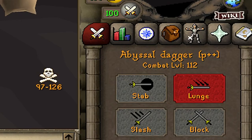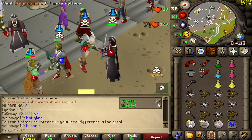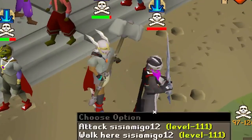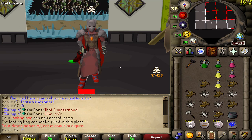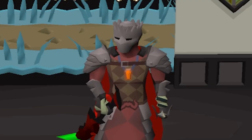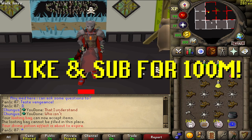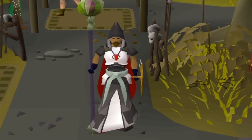We're going to be using my Panic 07 account, which is a maxed med level. We're going to be using lots of different gear and setups including full Inquisitors, claws, maybe some AGS, and pretty much max strength — just to say goodbye to PvP for at least a few weeks. We're also going to be picking the 100 mil giveaway winner in the next couple of days. Make sure to like the video and subscribe if you want to win the 100 mil. Let's go smoke some noobs.